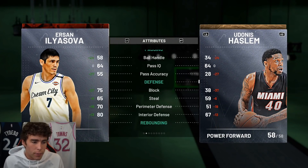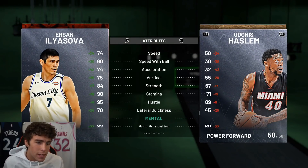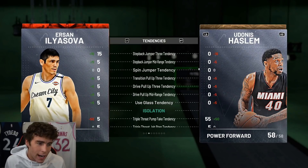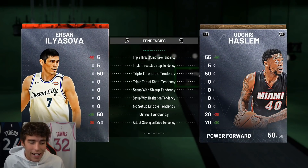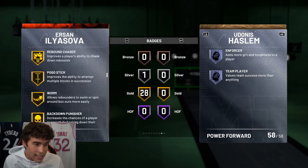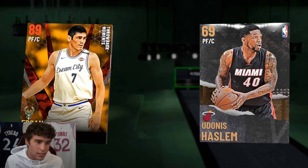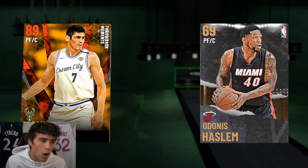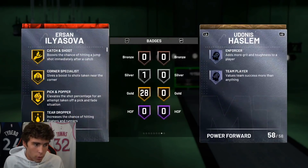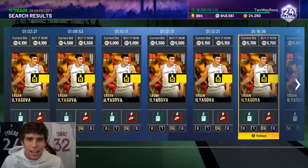He does step in from the corners occasionally, but on my no-money-spent account on current gen, the one three I did take from the corner he actually did shoot it, which was a good sign. Insane rebounder, speed and lateral quickness aren't great, but rebounding is insane. For literally 5,000 MT you're getting an absolutely knockdown shooter that is serviceable on the defensive end. He comes with Silver Range Extender and all other Gold shooting badges. On next gen, steady shooter turns to Blinders, so I'd be a little higher on him there. Those are my guys tied at number 10.